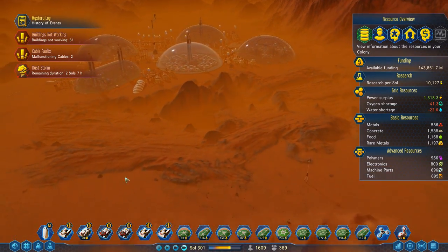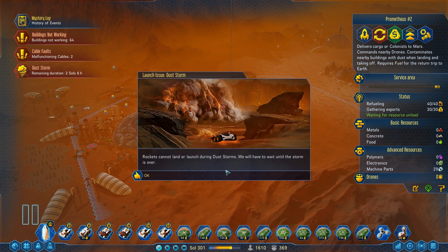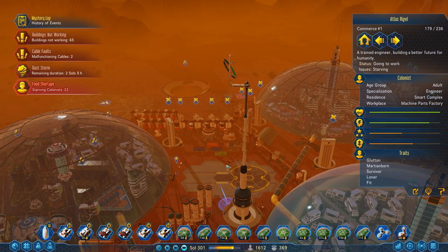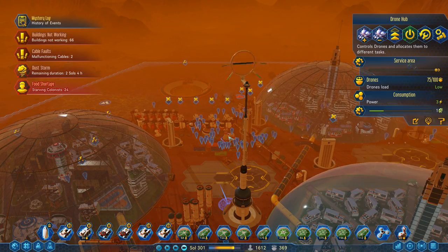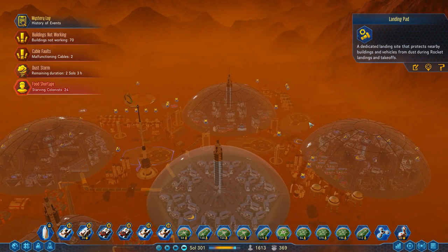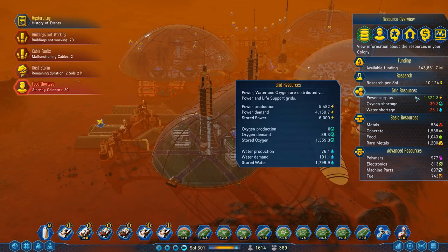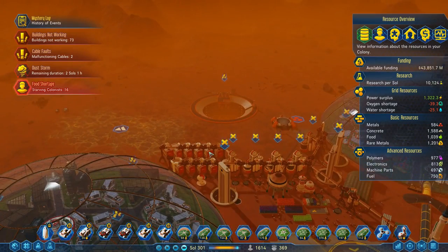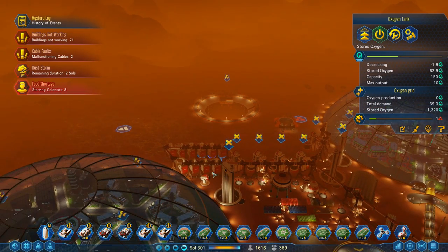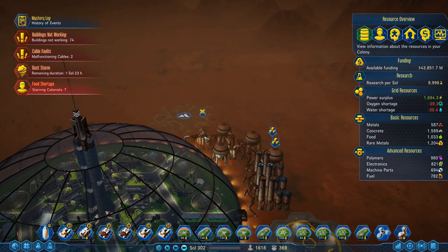For the most part, everything seems to be going fairly well. Do we have a rocket ready to leave? We do. Cannot land or take off during dust storms. There's no excuse for a food shortage over here, not unless the drones are having trouble keeping up with demand. We built in some landing pads and drone hubs here. Increased our oxygen and water storage. Oxygen tanks are going down fast, actually.